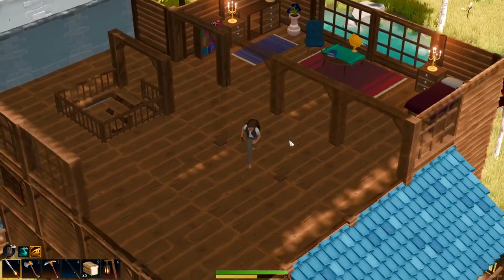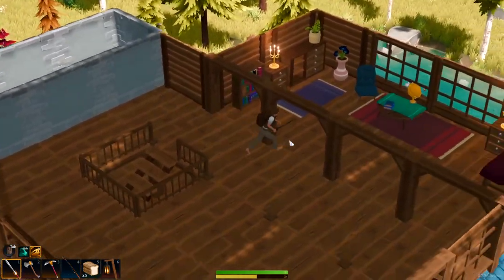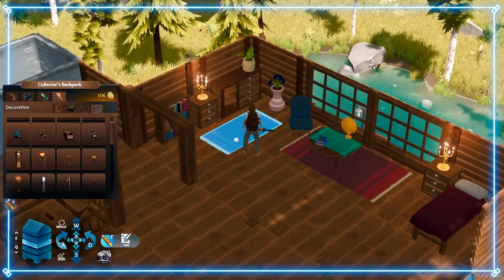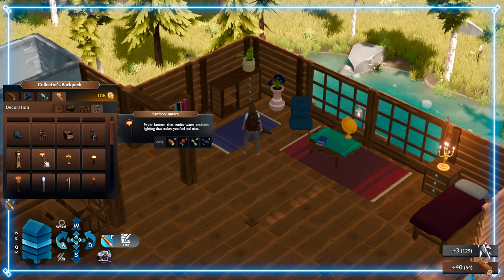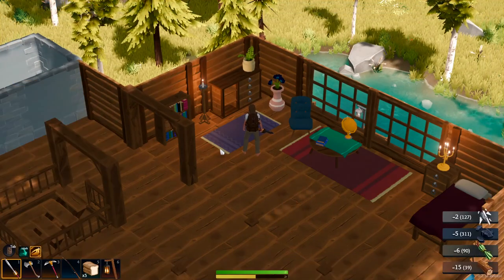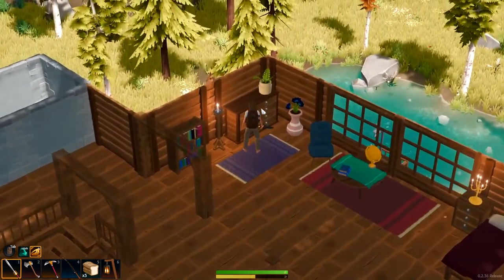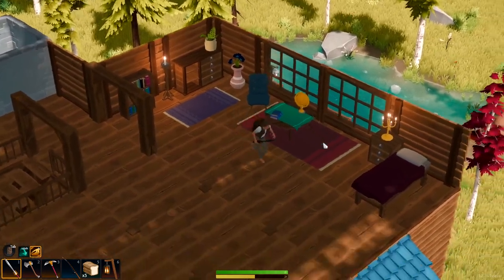We've got a ton of other space - I mean, way too big of a house. It's massive, not even necessary. We can add maybe one of these candle stands right over in here - that'll look better. And I don't know that you can actually use any of this furniture or anything like that. It's just simply there for looks.